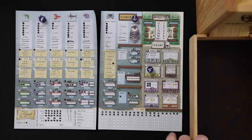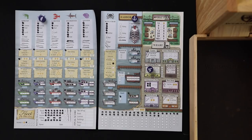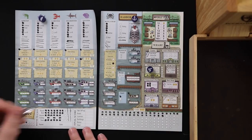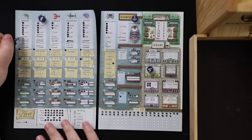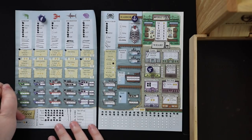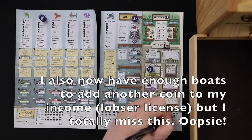Round seven income — I get two coins and hit another star. The cod license also gives me a coin for the boat I just launched. With my star action I take a shrimp boat because we're about to fish and I want lots of fishing options. And because I got another boat, I get another coin from the cod license.